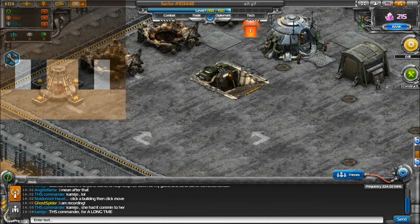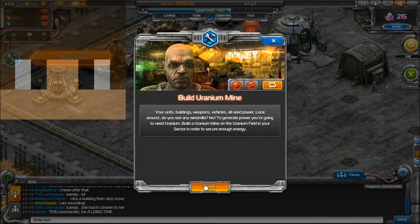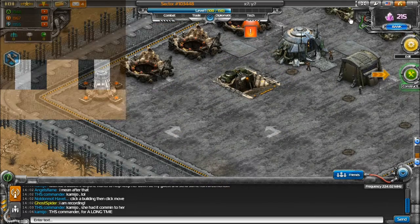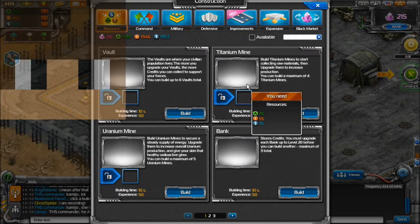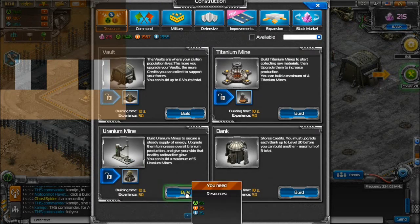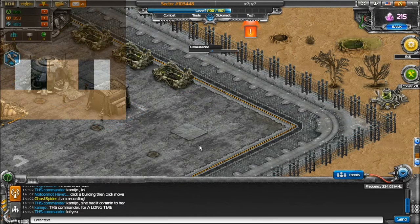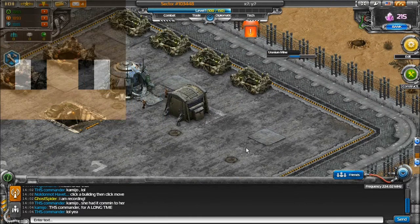Let's complete the task and claim our reward. Next quest is resource — we're going to build another mine, but it's going to be a uranium one this time. Right here, and now the uranium mine is building.